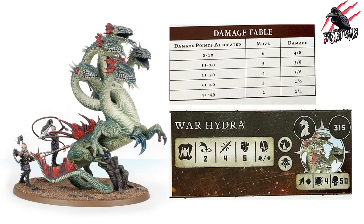Let's get started with the Sentinels of Order and the War Hydra. The damage table works like this: starting from 0 up to 10 damage points allocated, the movement is 6 and damage is 4 on a hit and 8 on a critical hit. As the monster takes more damage, movement and damage output are reduced — all the way down to the 41-49 bracket where movement reduces to just 2 and damage drops to 2 on a hit and 4 on a critical.